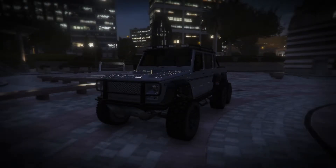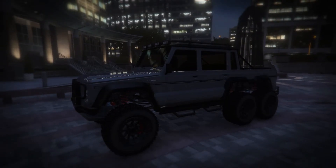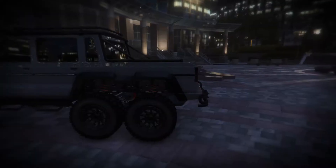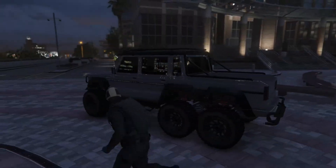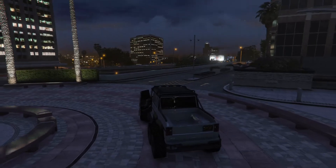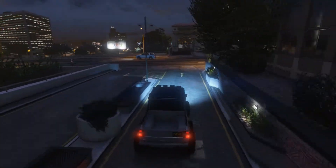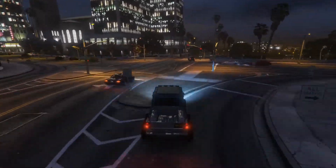At number 4 I have the Dubsta 6x6. This thing is very unique, very cool. If you've seen my customization of it, you know that I highly recommend it. It is actually 6-wheel drive and it is a fantastic off-road vehicle. It's very unique — I don't ever see anybody driving this thing, which is unfortunate because it's a very cool car, or truck, depending on what you want to call it. Super good performance too, and at a very low cost. This thing costs I believe $249,000, if not it's $250,000. For the money, I think it's probably one of the best off-roaders you can get in the game.